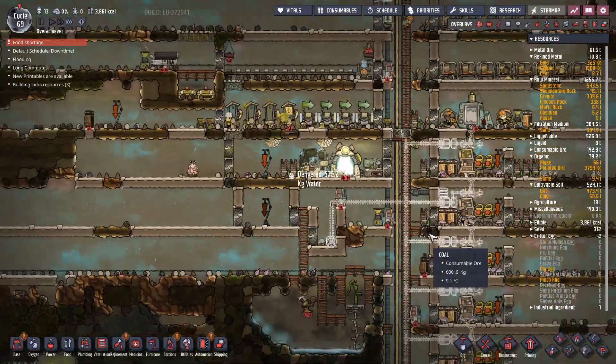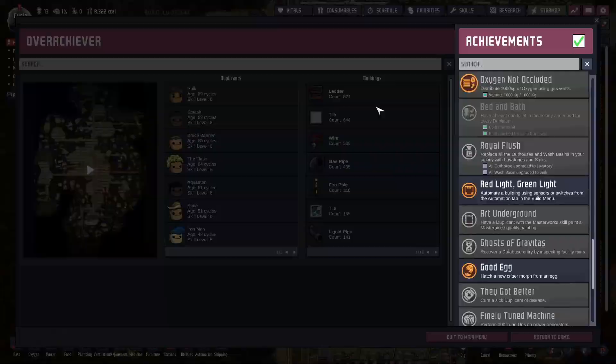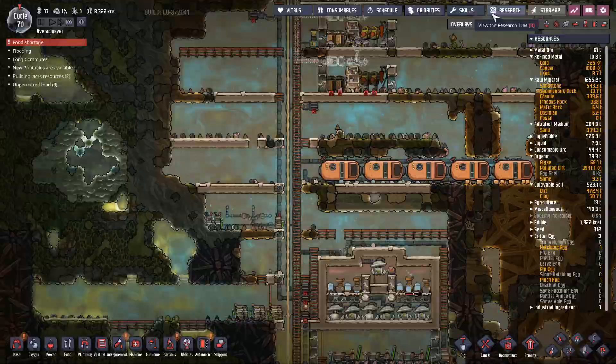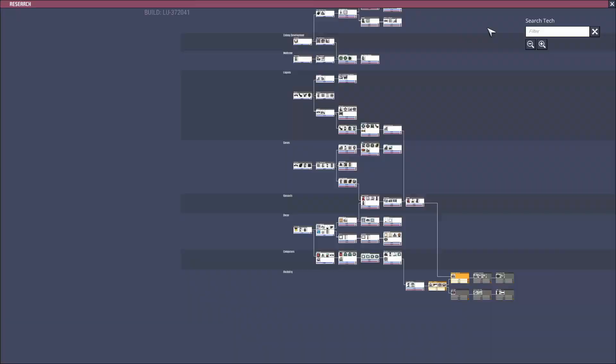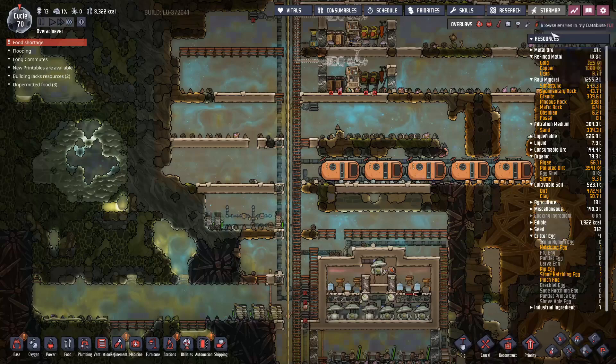I need to increase the heat up here — that's going to happen after we sort food. This constantly making barbecue is becoming quite problematic. And for one more achievement: oxygen not occluded — distribute 1,000 kilos of oxygen using gas vents — that's another one ticked off. Research-wise, we've got pretty much everything. We've got all the top half of the tree. All that's left is introductory rocketry, and that's it. Once we get introductory rocketry done, we've got all the basics before we have to hit space. That's all by cycle 70 — it really is quite handy how quickly you can get up there.